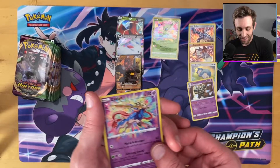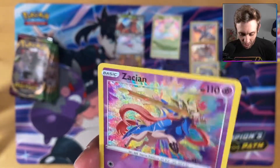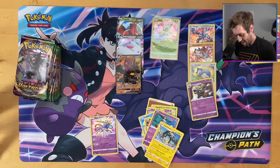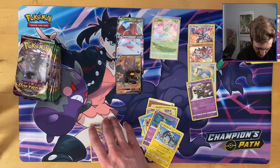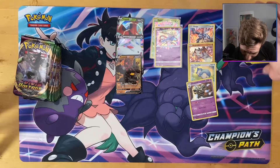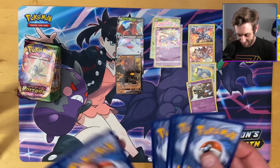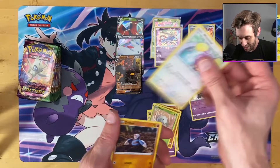Oh my gosh — Amazing Rare! That is gorgeous! Zacian in all of Zacian's glory — very nice looking card there. Let's get a sleeve out. Sword doggo in the house! So I take it back — that was not a crap side of the box. That was a double amazing rare side of the box. Now the question is: is this one of those elusive four amazing rare boxes? That would be amazing!